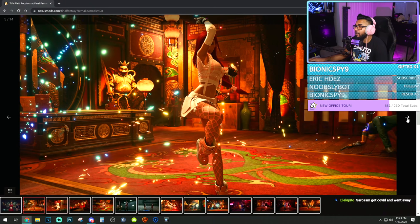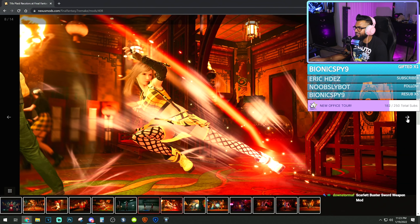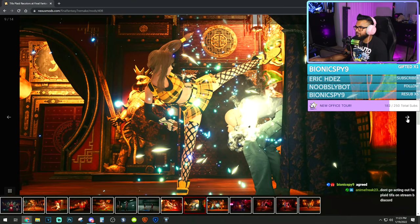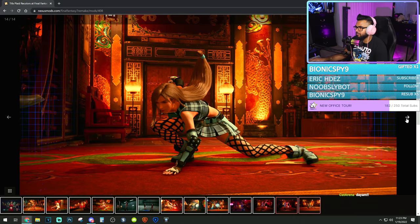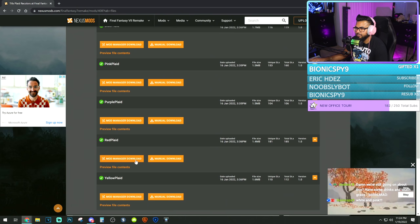Tifa with the plaid recolors? My god, these are awesome. For those that don't know, I love plaid. These are sick — there's one that's like Burberry. Tifa and Aerith are matching. This is the Pantera outfit, I think. Blue looks cool too. The white and pink looks really nice — I actually might install this on Tifa next. We're going to go with the pink plaid.